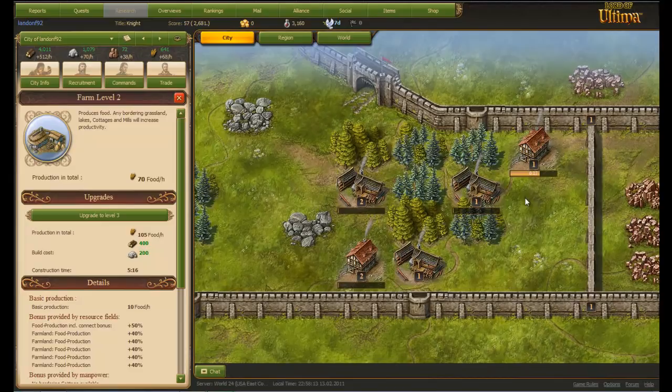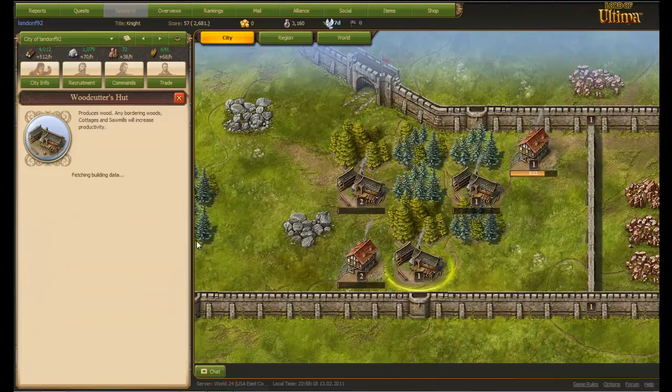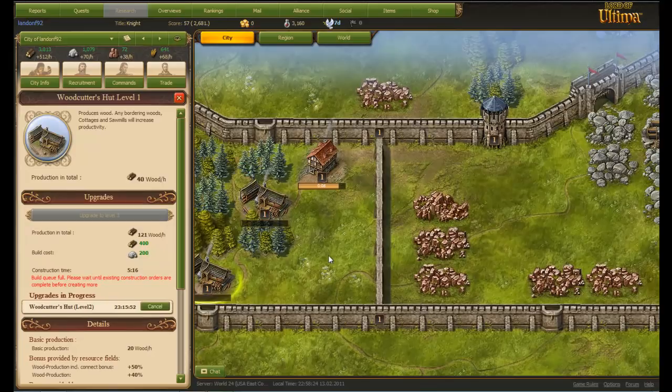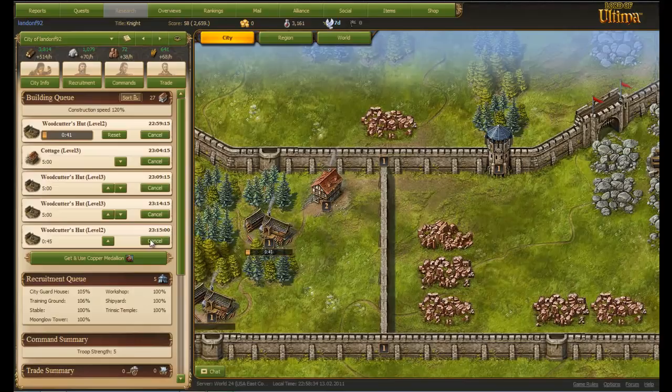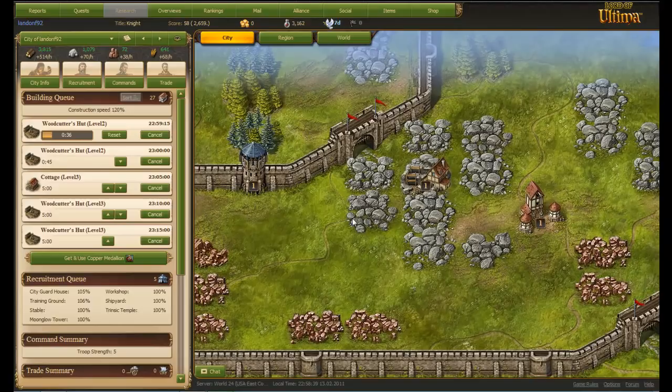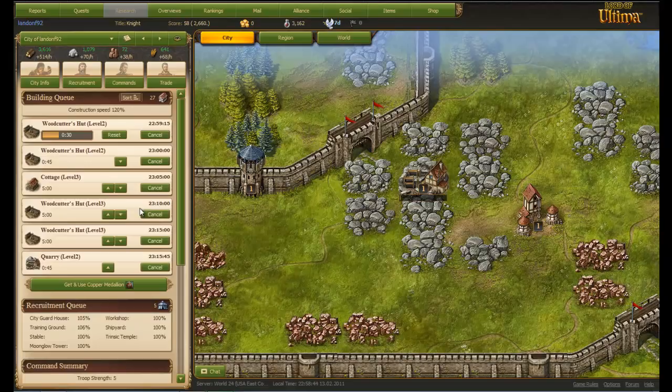Waiting for everything to get to level 2 or level 3. Things will go a lot faster once you get a higher construction speed — mine's at 120 just now. I suggest building things that go faster before things that take 5 minutes. 45 seconds — that's not too bad. I want the woodcutters up first.